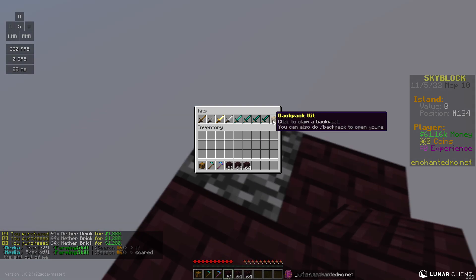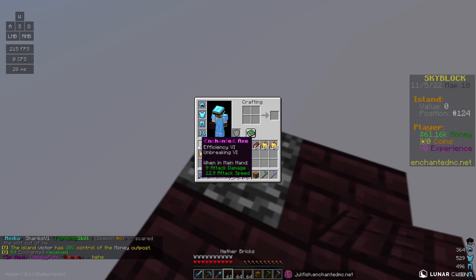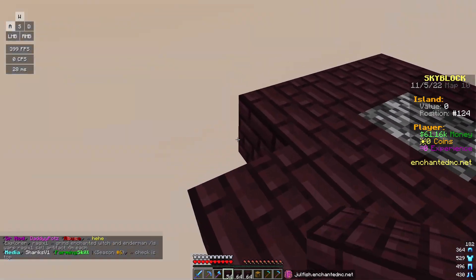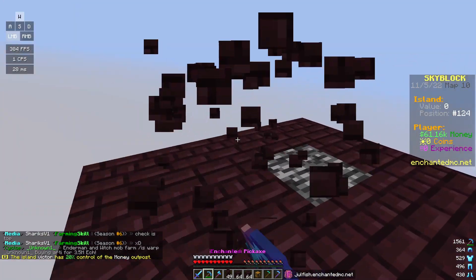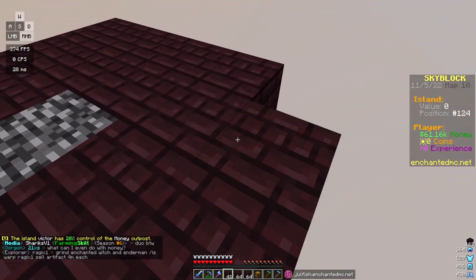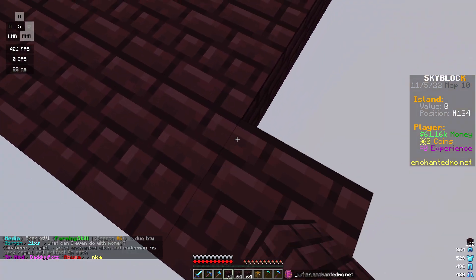If you guys don't know, here on the server there are donator kits. I'm going to do the highest kit we can get - the enchanted kit - to get this super OP armor going. Maybe later on in the series I'll do a series starting with no rank so you guys can play along. Generally you're going to want to start out with a much bigger island so you have space to work with. For now I'm going to get started on this island and get into the fastest ways to make money as a noob, even without a rank.